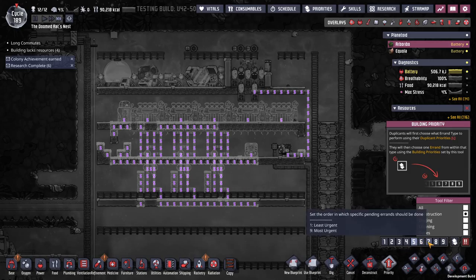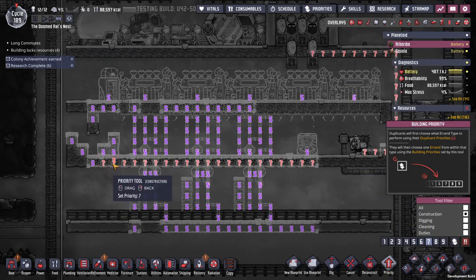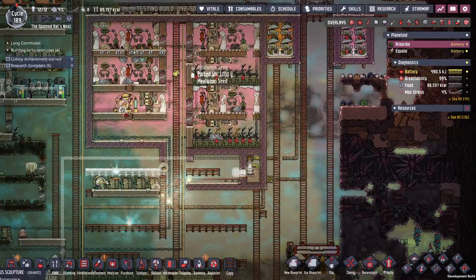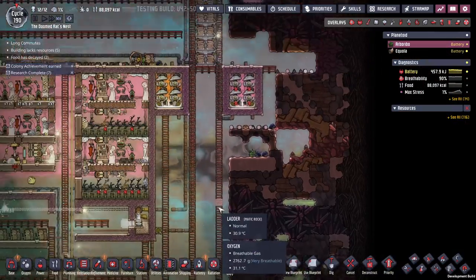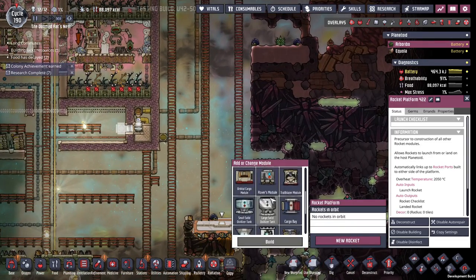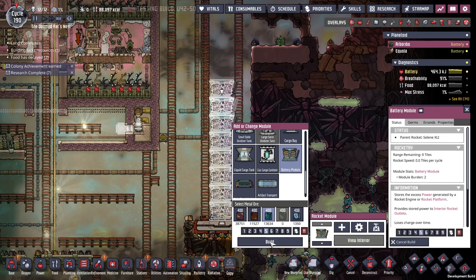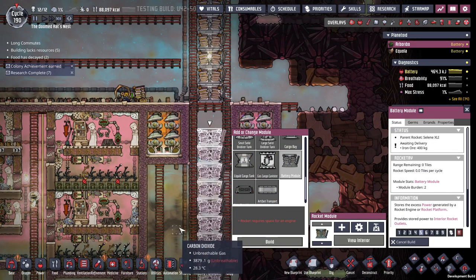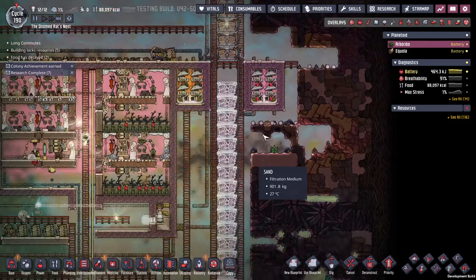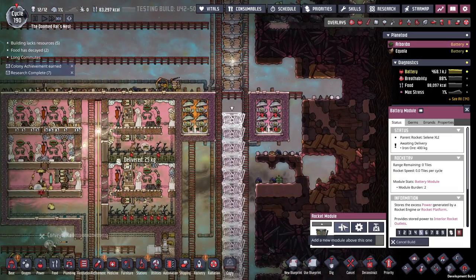I need to up the priority of the floor and the pack. It looks like my second rocket platform is done, I think. I put this in the right place — we're about to find out. I made it too short. Oops. I was hoping to get one more in there.